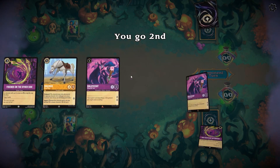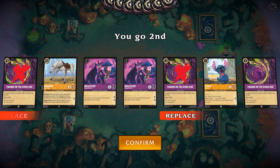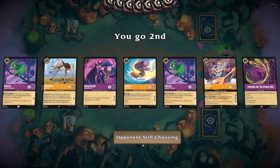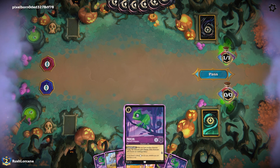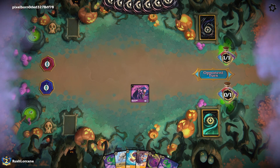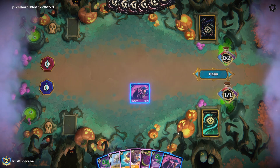All right, it looks like we're going second. That is a turn-and-burn kind of hand. I'm going to send back one Maleficent and the Stitch. The double Maleficent draw really only works on control-style decks. We will start out with inking a Pascal, putting Maleficent on board, and we'll see what he's working with. Sometimes just playing out Pascals is actually really effective early in-game, but if it's going against aggro, it can be very difficult.